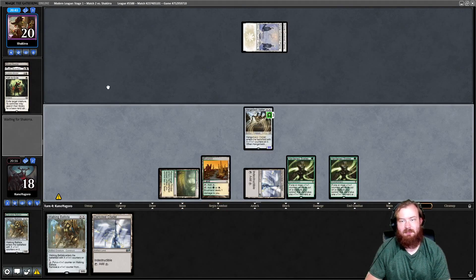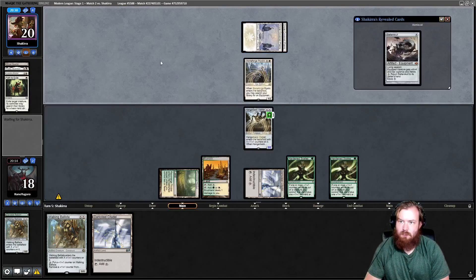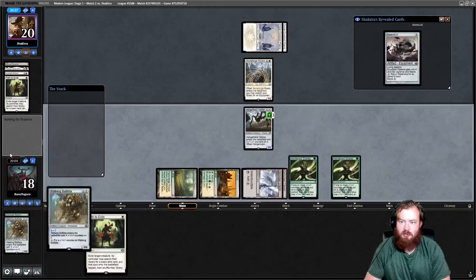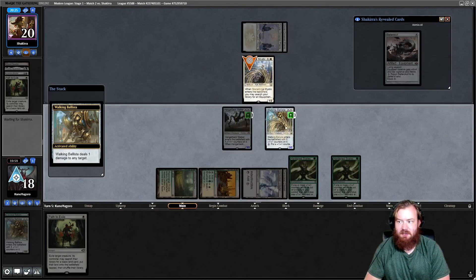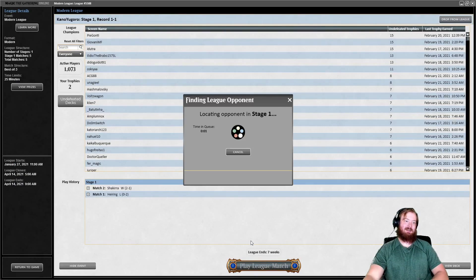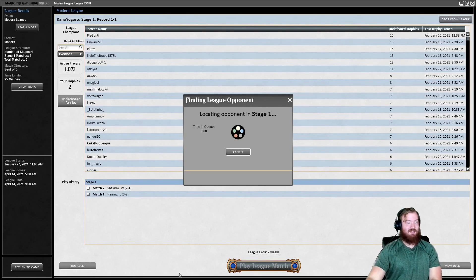We untap, draw Path, play Darksteel Citadel, put Walking Ballista on 4. Ping down Mystic — yeah, game's over. They're not going to ever resolve a creature because for 4 mana we get a free Lightning Bolt basically, and they're stuck on mana. Everything worked out — don't worry about it. See you in round 3.